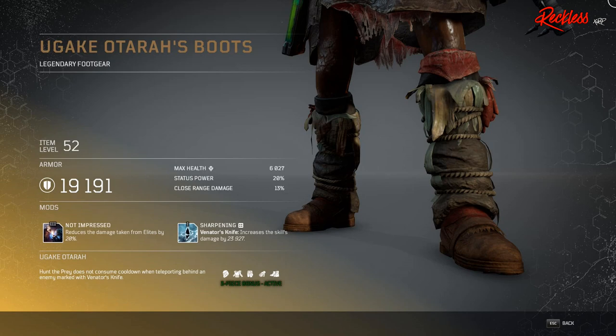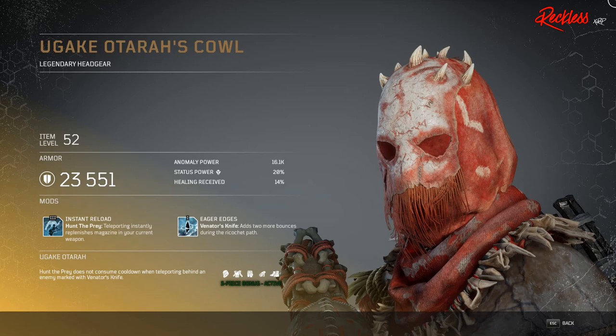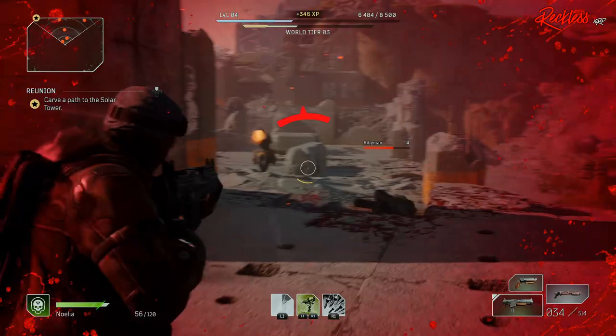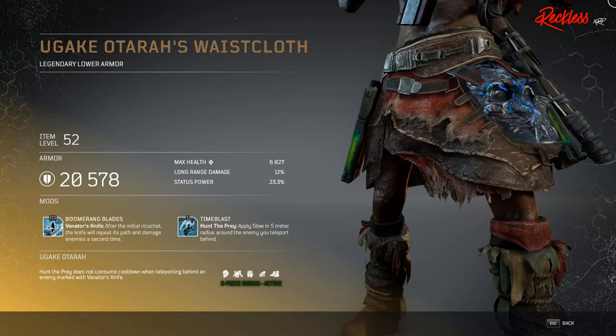Then we have Yugaki Otara's Cowl — legendary headgear — with Tier 3 mod Instant Reload, which affects the Hunt the Prey skill: teleporting instantly replenishes the magazine in your current weapon. Then we have Yugaki Otara's Talisman — legendary upper armor — with Tier 3 mod Sniper Blades, which affects your Venator's Knife and increases the skill's range by 50%. And last but not least, we have the Yugaki Otara's Wastecloth — legendary lower armor — with Tier 3 mod Boomerang Blades, which also affects your Venator's Knife: after the initial ricochet, the knife will repeat its path and damage enemies a second time.